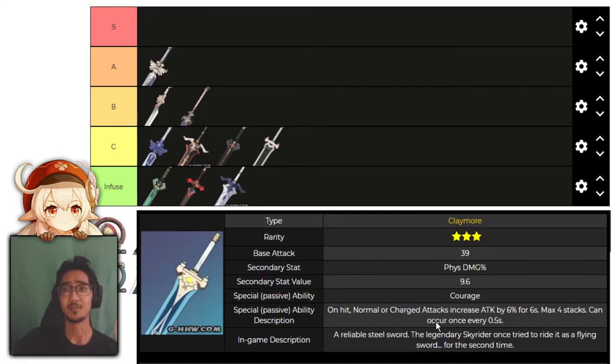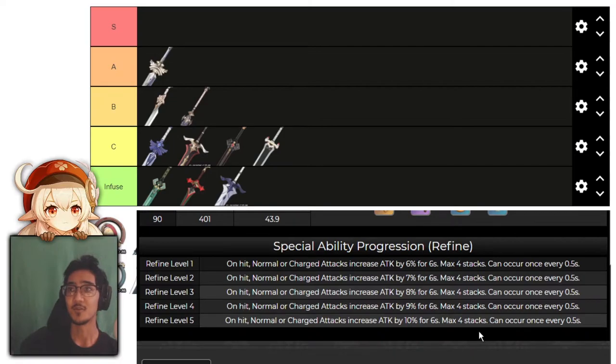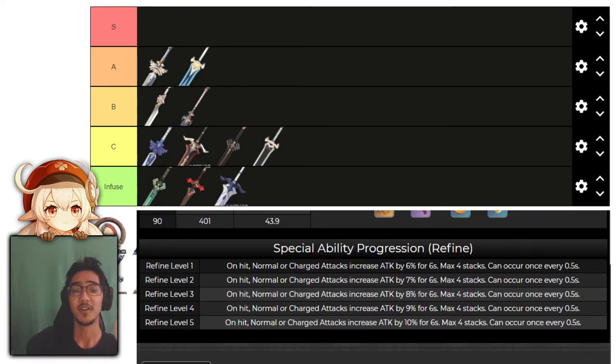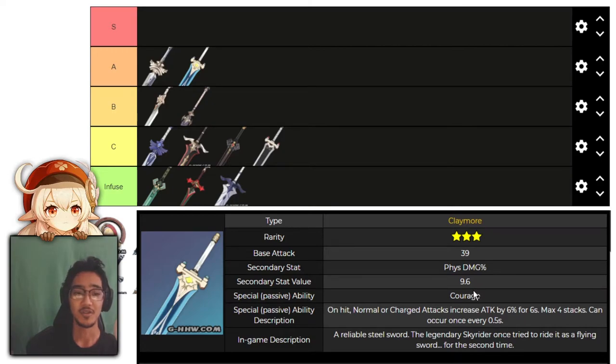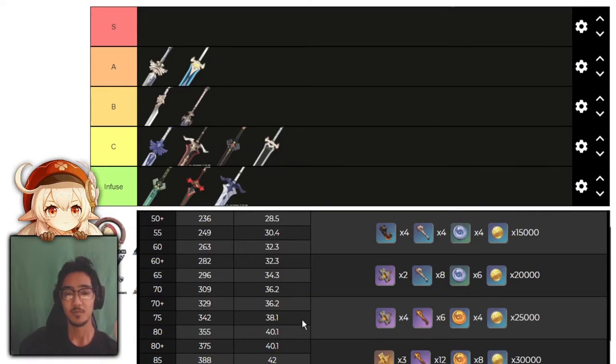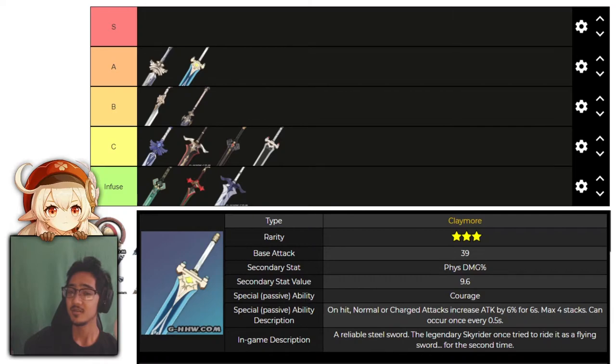Next, we have Skyrider Greatsword. On hit, normal and charged attacks increase attack by 6% for 6 seconds, stacking up to 6 times, occurring once every 0.5 seconds. It has physical damage as the main stat and can go up to 40% increased attack. If you're building a Noelle or a Razor, this is a really good option. Physical damage increase is a great stat, and you get an easy 40% increased attack just for fighting. I'm putting this in A tier. Even at R5 level 40, you get 24.6% physical damage, and at level 80 it goes up to 40.1%, which is very high.